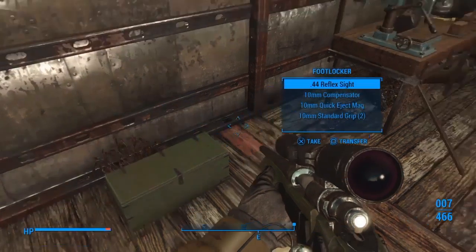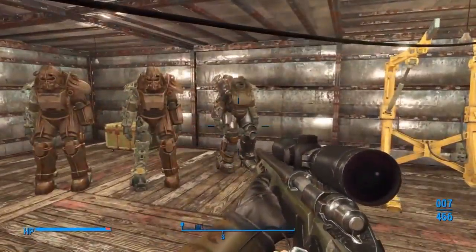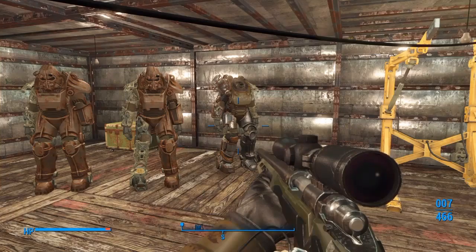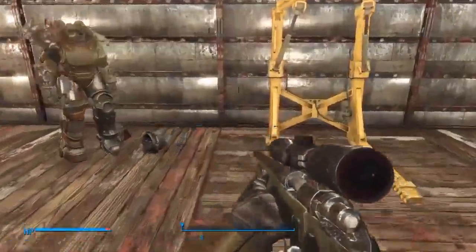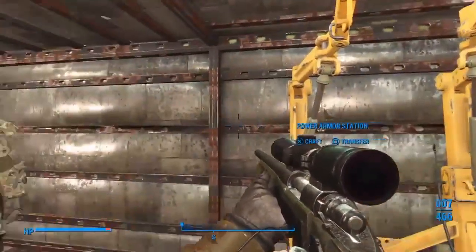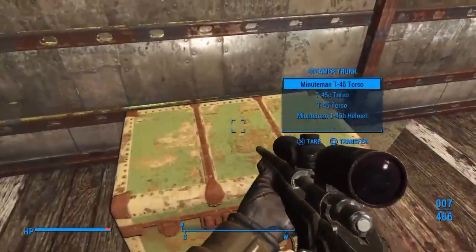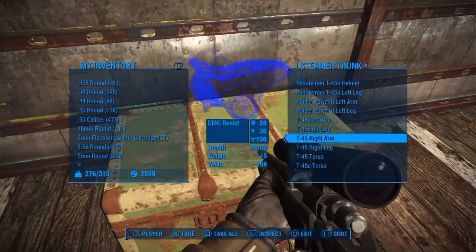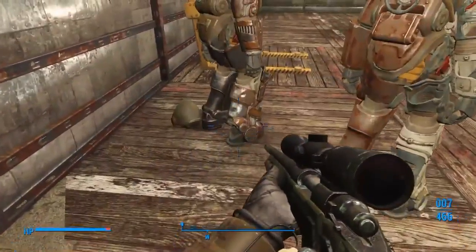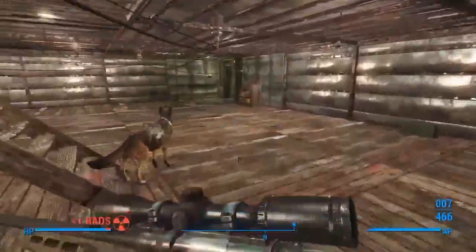I've got all my different weapon mods here and a weapons workbench next to it. I've got power armors — I did have a couple more but can't remember where I put them, they may be at Sanctuary or the Red Rocket. And we've got the power armor station, armor workbench, and different types of armor sets for the power armor.